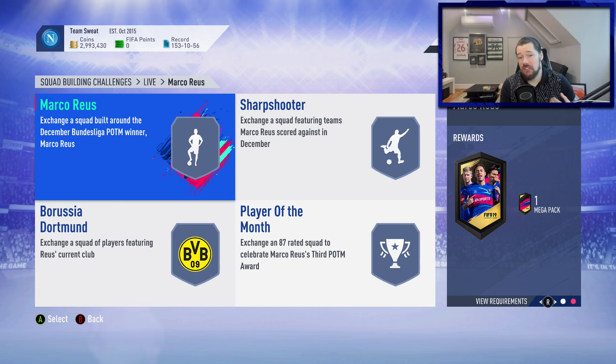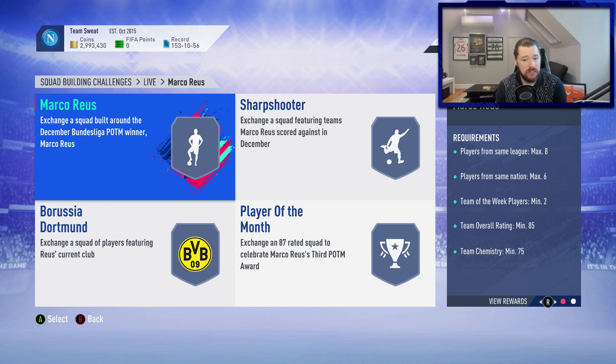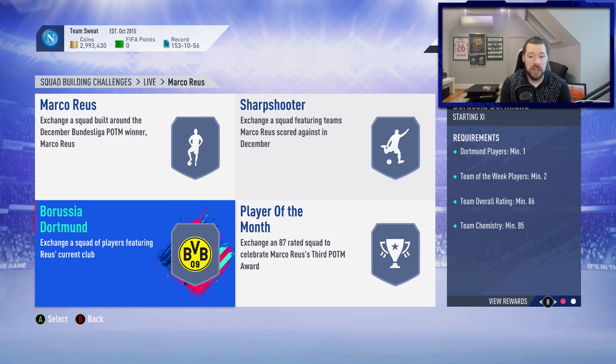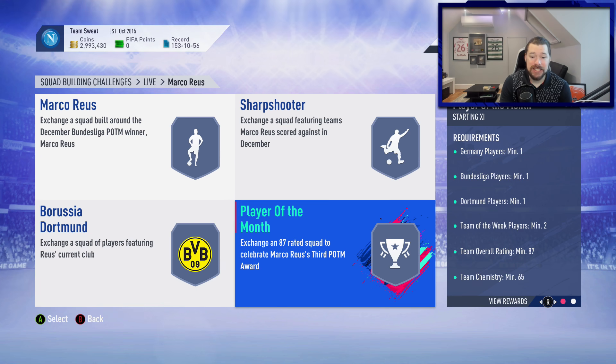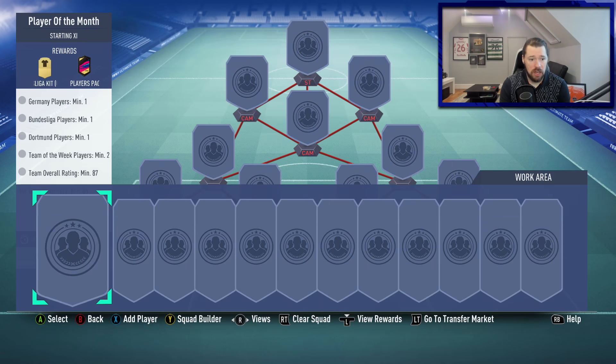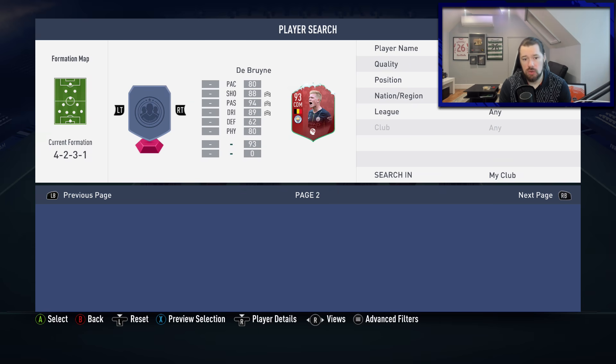The requirements are quite steep. You need an 85-rated squad with two in-forms, then an 84-rated squad with three in-forms plus a Freiburg, a Werder Bremen, and a Borussia Mönchengladbach player — basically a full Bundesliga team — at 75 chemistry. Then an 86-rated squad with two more in-forms and a Dortmund player, and finally an 87-rated squad with two in-forms, a Dortmund player, a Bundesliga player, and a German player — though you can counteract some of that using Marco Reus himself. The last segment only needs 65 chemistry.